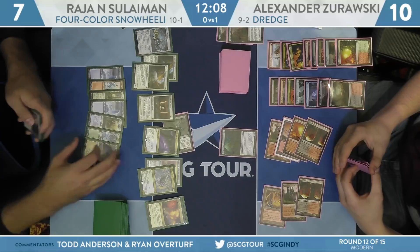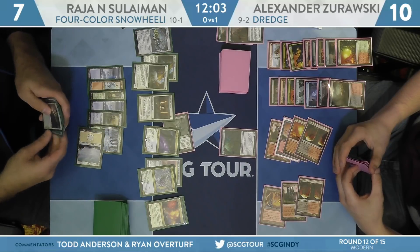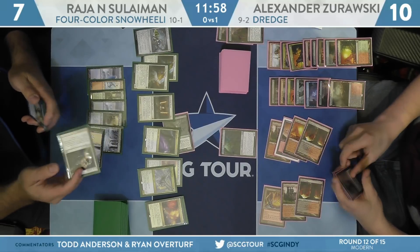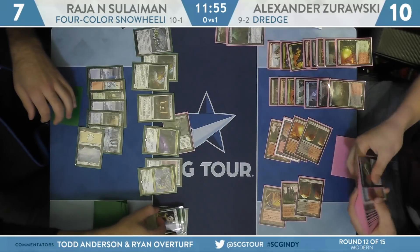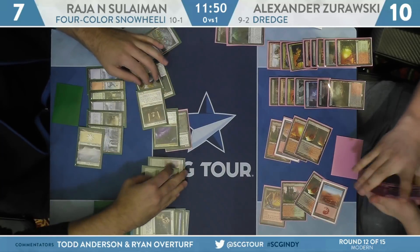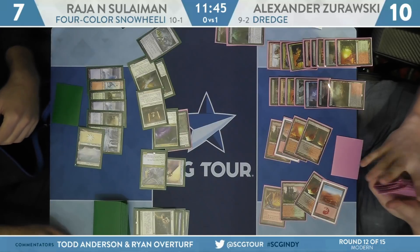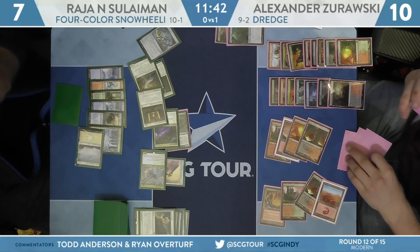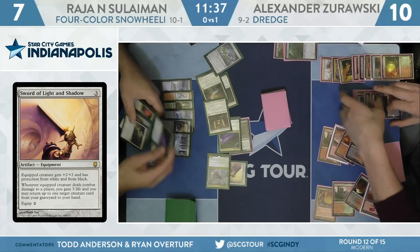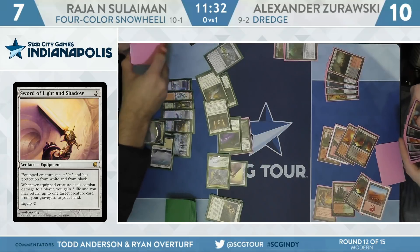Both players might need some help going into game three winning in time. Both attacks can certainly be explosive — it gets way harder when the games become interactive. Path to Exile on Golgari Thug. How much power does Suleiman have on the battlefield? About eight — a little shy of lethal. Eight-point attack coming across, going to draw or gain three life up to ten. Getting back the Spell Queller — now a Spell Queller plus Spell Pierce protection. It's going to be pretty hard for Zorowski to do a lethal Conflagrate.